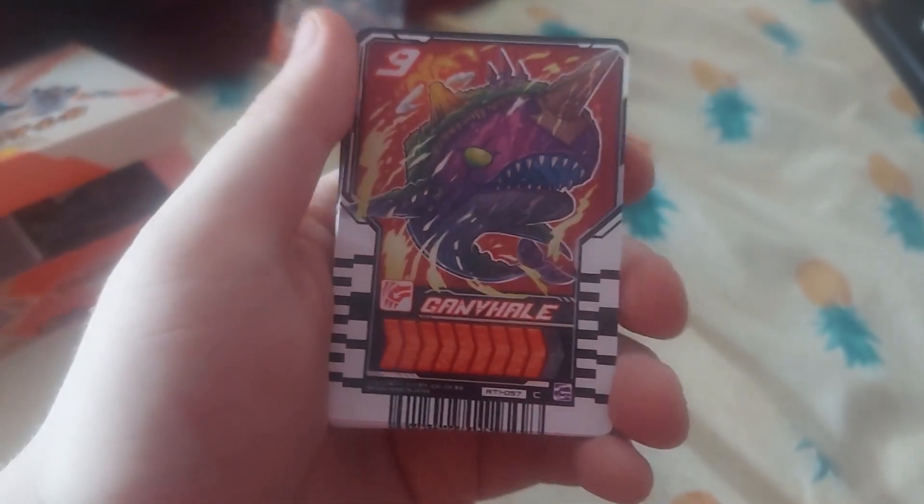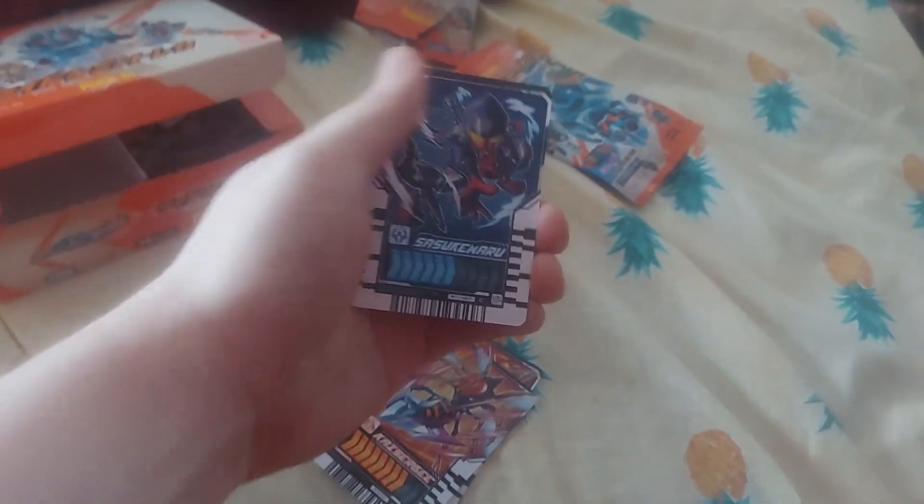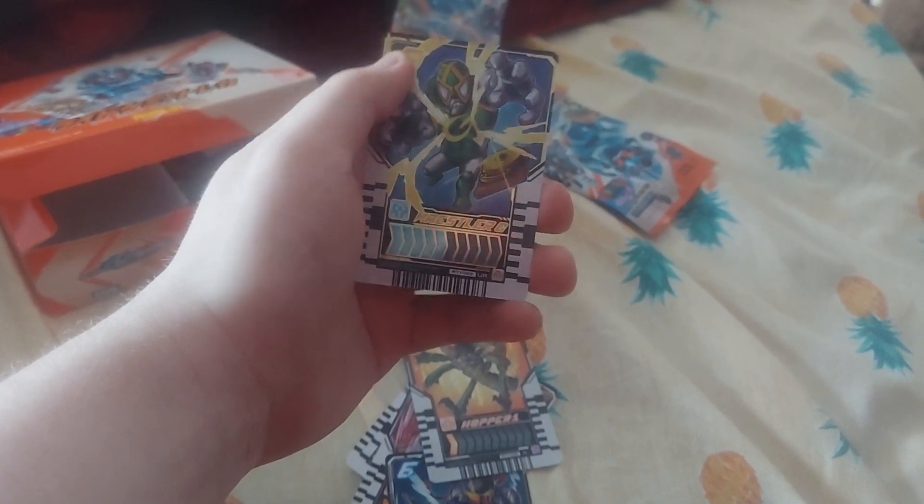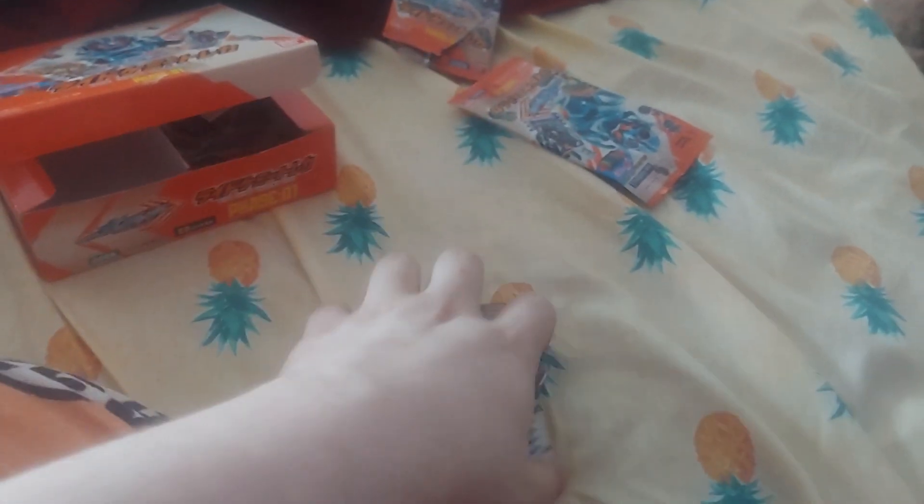Next pack: we got Canveil, Kaiser B, Sasuke Maru, Hopper 1 is a rare, and we get a UR Wrestler G. Interesting.